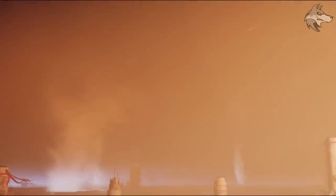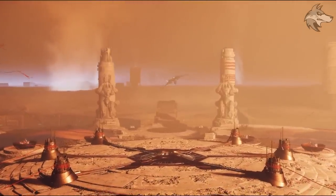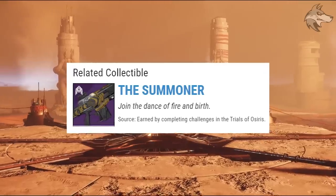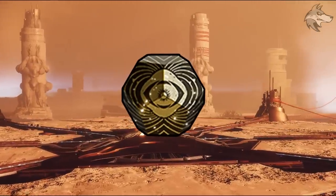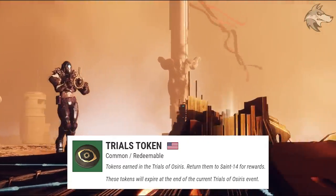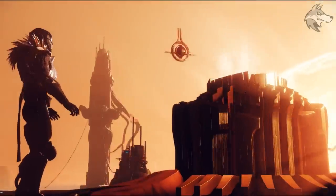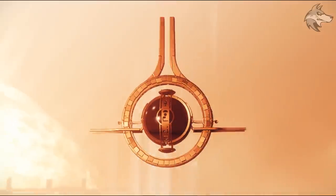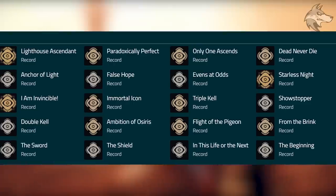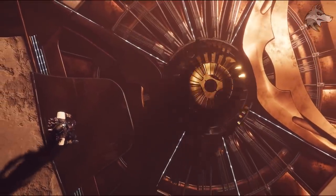Now let's speak about Trials Rewards — we're going to talk about pretty much all of the items you can obtain. Trials weapons and armor are listed as dropping by completing Trials Challenges. Once you obtain Trials items, they also unlock in the Trials Engram that you can pick up by turning in Trials Tokens, and we earn these via matches and Trials Bounties. We're not sure if Trials Challenges refers to specific challenges or whether it just generally means playing Trials, but there are a series of different record triumphs for Trials that you can see on screen.